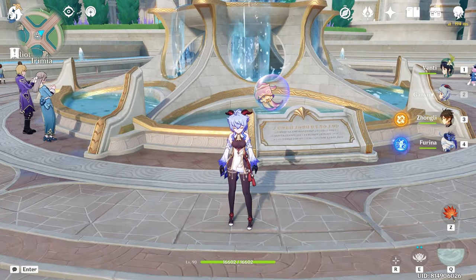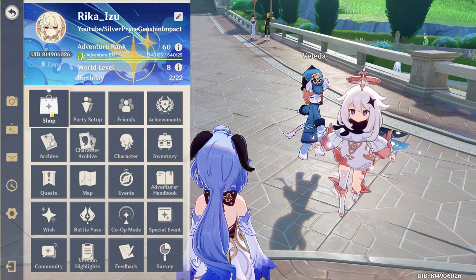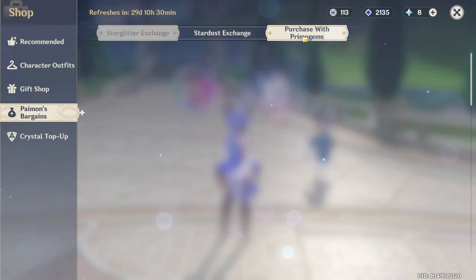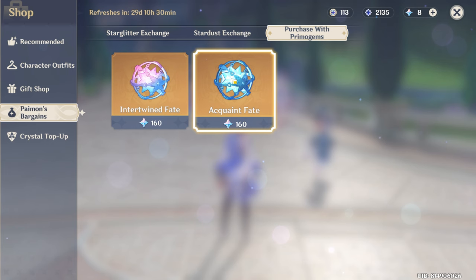You can do this by going to your Shop. On PC you press Escape, go to Shop, then go to Paimon's Bargains and Purchase. You can convert 160 Primogems for one Intertwined Fate. I would not recommend getting Acquaint Fates because you get those naturally from levelling up characters and getting the free Battle Pass.